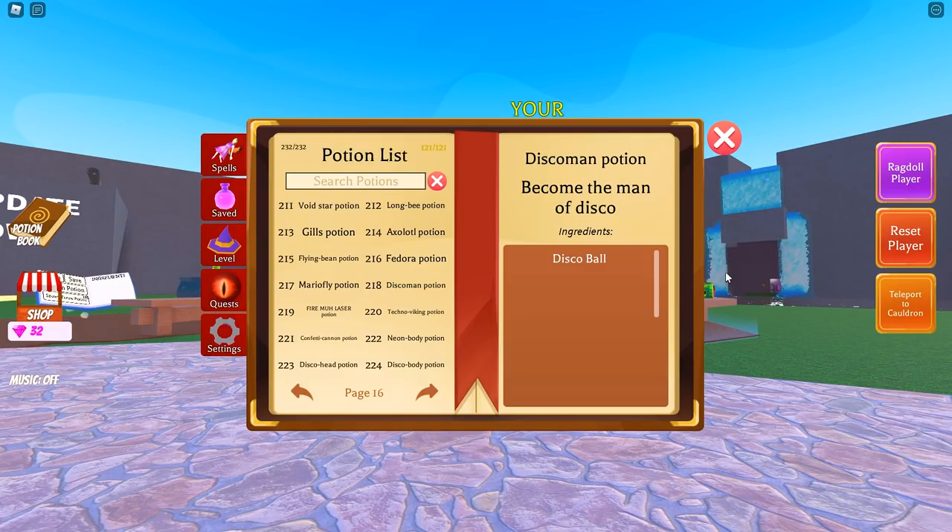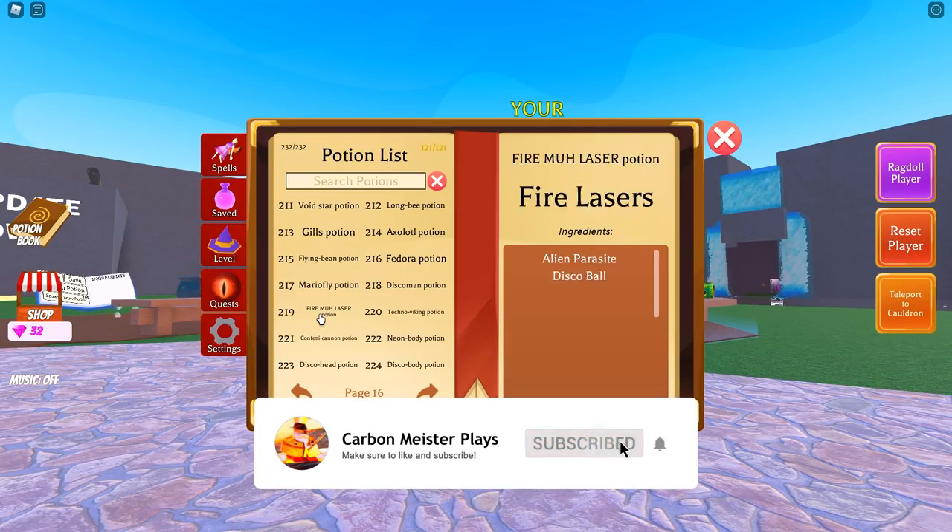We have a lot of potions to go through — probably the most we've had in any of the updates introduced to Wacky Wizards. I'm going to rapid fire through all of these, starting with the first one: 218, which is the disco man potion. For this, all you need is the disco ball ingredient.